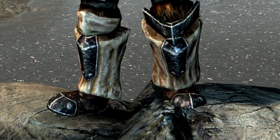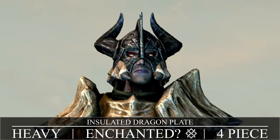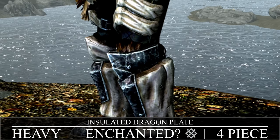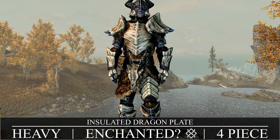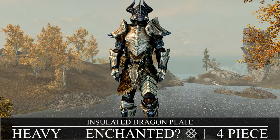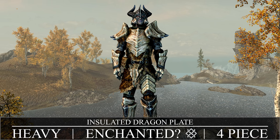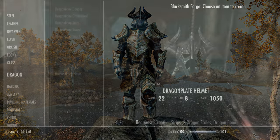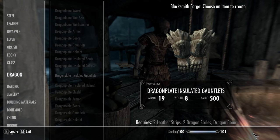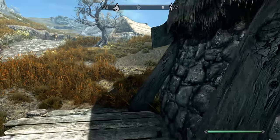The pinnacle of dragon armor in the heavy category is Insulated Dragon Plate — a four-piece set of heavy Dragon Bone armor. The quest grants an enchanted set of heavy armor as well as a couple other goodies. With Dragon Smithing perks unlocked, you can craft Insulated Dragon Plate without completing the related quest. Crafting requires leather strips, dragon scales, and dragon bones. But the enchantments that come with the quest reward armor are really good, so let's get into that.